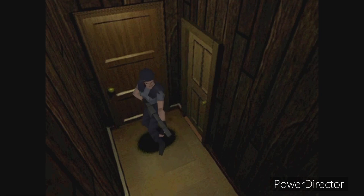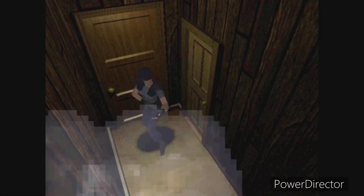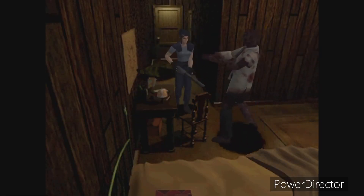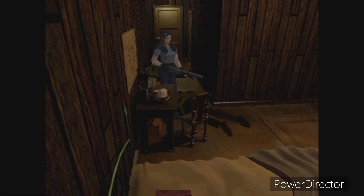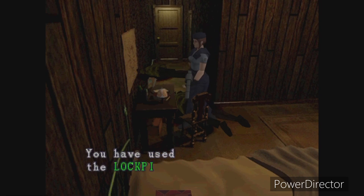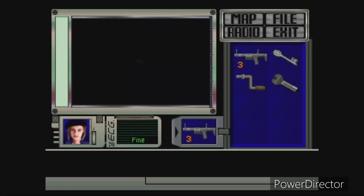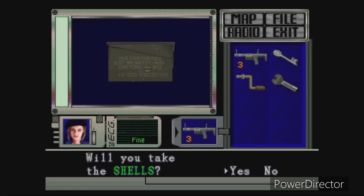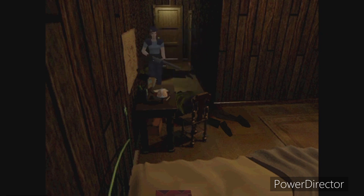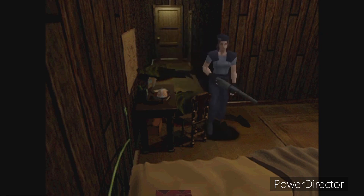Let's let this guy come up close. I do not want to shoot aimlessly. Let's go. Could have done better there. Now we need the item in the desk. Take the shells — of course I'll take the shells. There's something else here I need though. We got some shotgun shells.